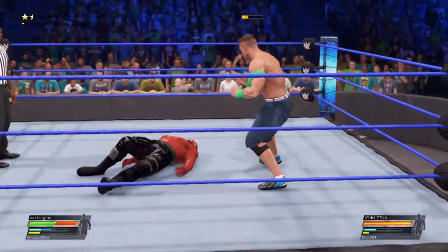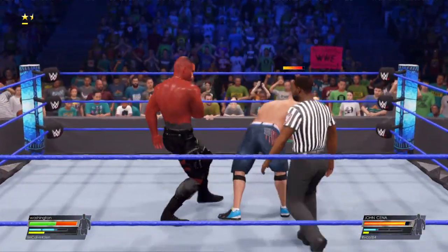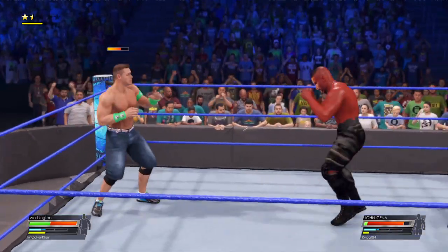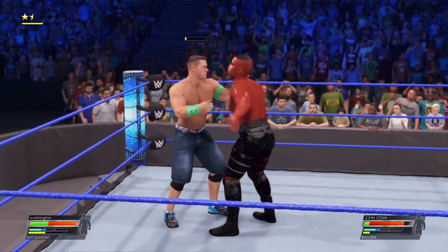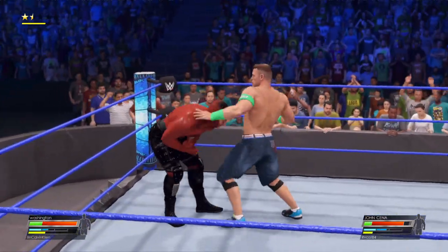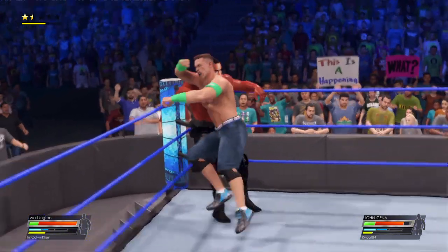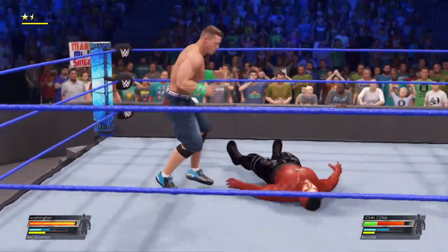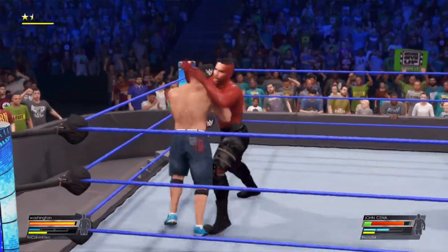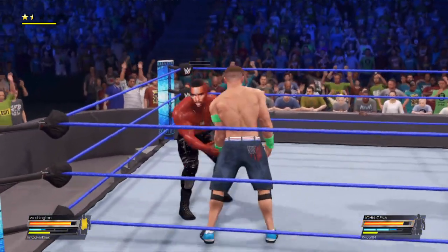Nice counter by Cena. He's returning fire. Big impact. Turning the tables there. Able to sidestep it. Reversal after reversal — these two are ready for each other. Set up in the corner of the ring, strikes with the back elbow. Just a multitude of strikes. He saw it coming, taking advantage. These two showing how well scouted they each are.